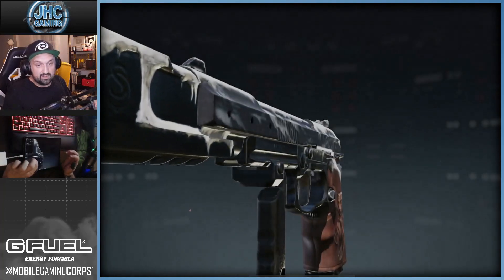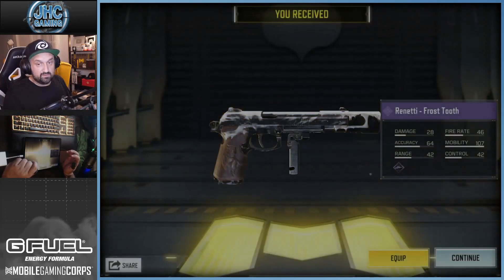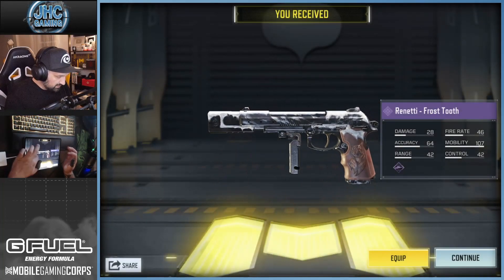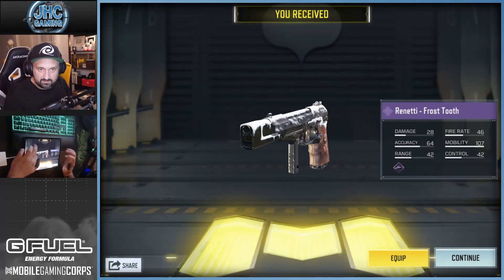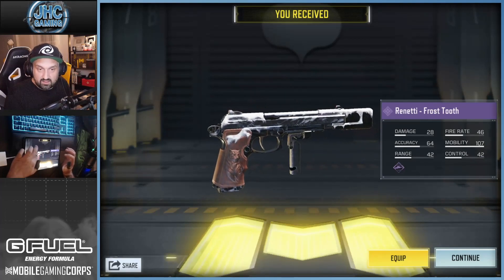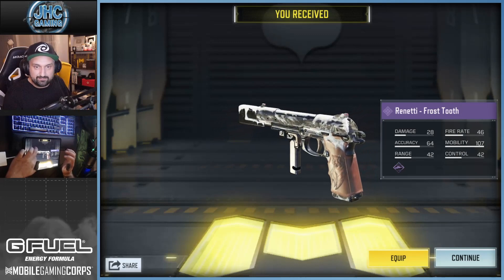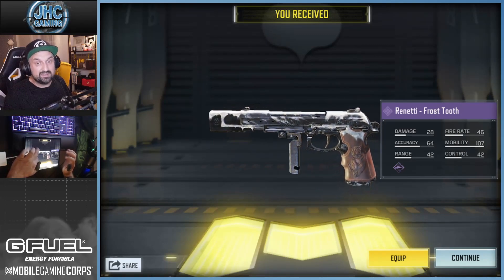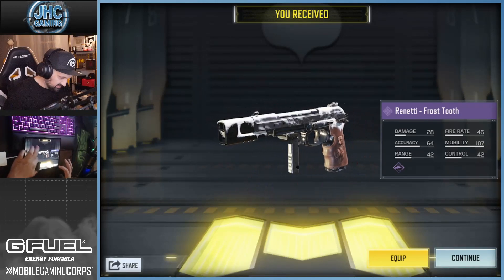Let's start with the Renetti — 1k for the epic blueprint. I don't know if you guys like pistols but it's one of my favorites. It's called Frost Tooth and you can see the ice on the barrel — it's actually frozen. It looks like a tiger or a puma. I don't know what's on the handle but it's engraved or something. That's a very nice detail. Very nice blueprint if you like the Renetti.